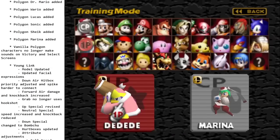Reading down the rest of the patch notes — we mentioned the new Polygon Remix characters already. There are also some changes to the vanilla polygons: they just don't make sounds anymore on character select and victory. But our next big update is Young Link.